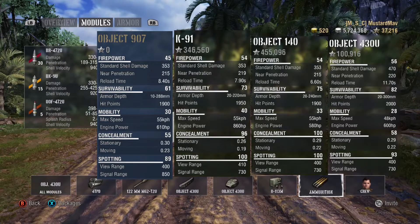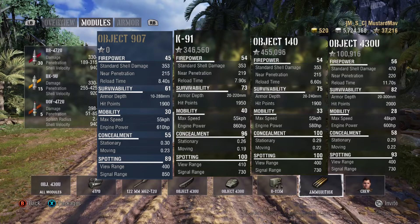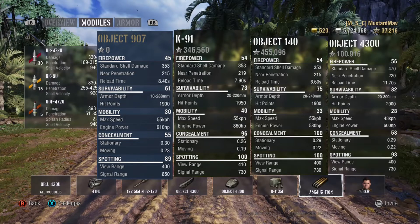The standard shell damage is 353, on par with the K91 and the 140. The 430U obviously has higher alpha but it does have the slowest reload out of the three. The 907 is a little bit faster than the 430U because it doesn't have the alpha damage. Concealment looks like it's got the most out of all of them, so that's kind of a bonus. The signal range is really the key, because radios are so important in this game.